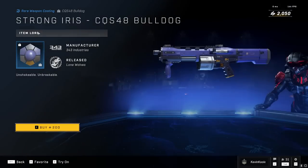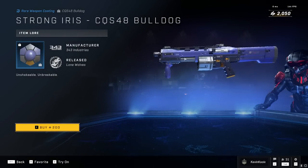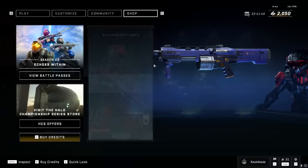For today's daily, we also have the Strong Iris, which is just purple for 200 credits. If you really like purple, that's your jam.